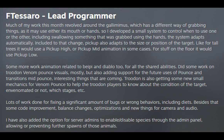Did some work on Trudan Venom Pounds visuals, mostly, but also adding support for future uses of Pounds and Transitions Mid Pounds — interesting things that are coming. Trudan is also getting some new small mechanics for Venom Pounds to help Trudan players know about the condition of the target: envenomated or not, which stages, etc. Lots of work done fixing a significant amount of bugs or wrong behaviors, including diets.